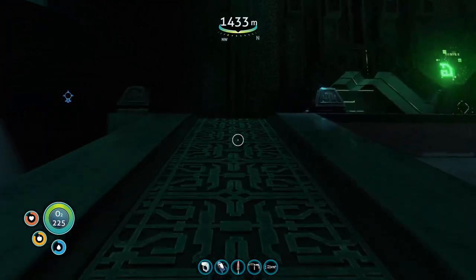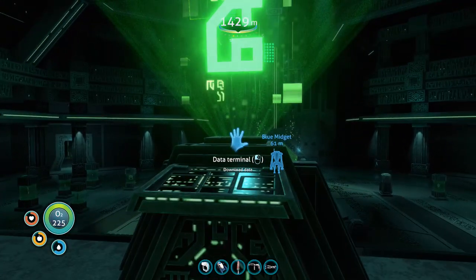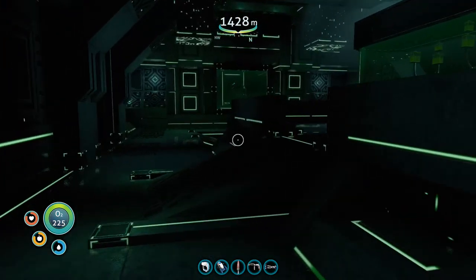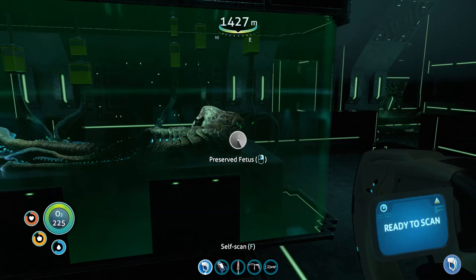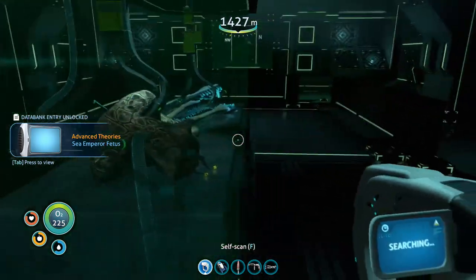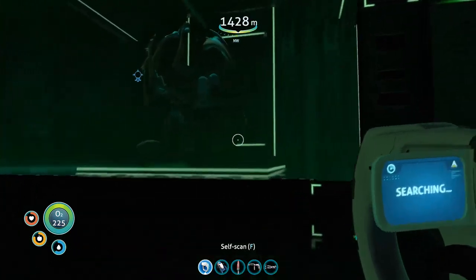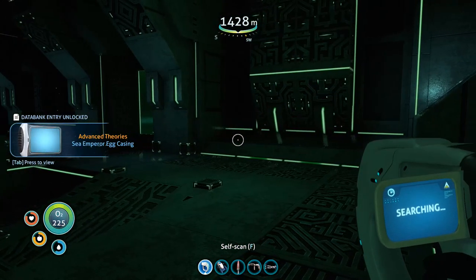Before I take the prawn suit back to the Cyclops and craft this up, there was this room that we need to explore up here. We've got the project — what this whole facility is for. We've got a baby sea empress. Looks like they've tried to cut it out — it's a preserved fetus. They tried to cut it out of the egg, but it didn't survive. There's only one way to hatch these creatures, and that's with the hatching enzyme.